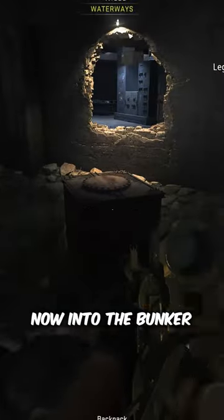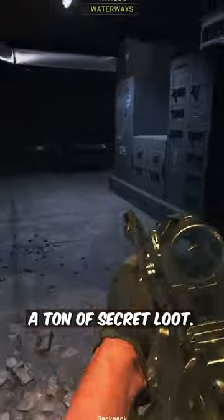If you've hopped on the second, you'll hop on here, and then onto the third, and then through the hole in the wall. You're now into the bunker where you have a ton of secret loot.